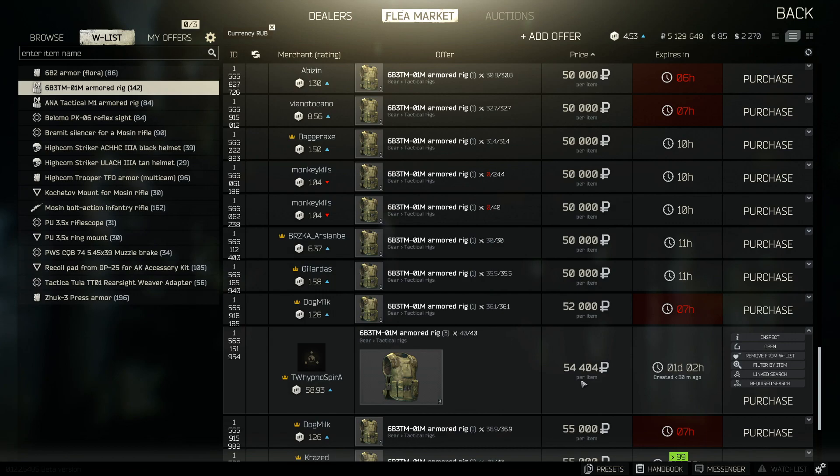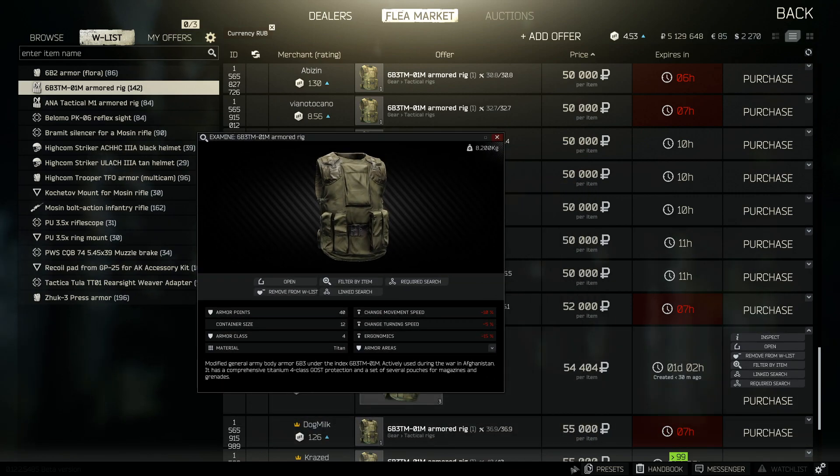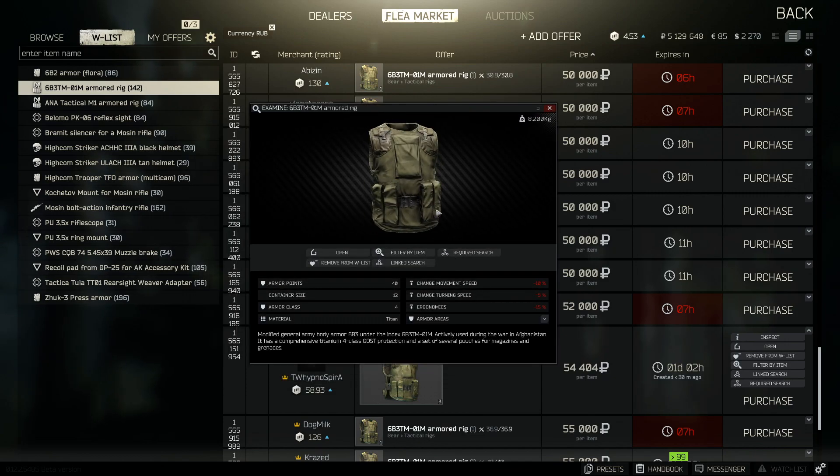The next option is the 6B3TM-01M armored rig. It's around 54,000 rubles for a complete one, with 40 out of 40 hit points, a 12-slot container, and armor class 4 — which is really what you want as a minimum. For around 20,000 more than the Zook, you're getting your rig sorted at the same time. It does have some ergonomics and movement speed penalties, but the price is so good that those minuses don't outweigh the quality. This is the rig I was using when I started out.